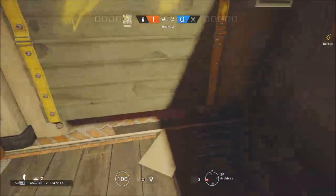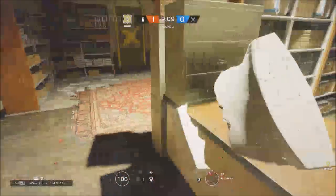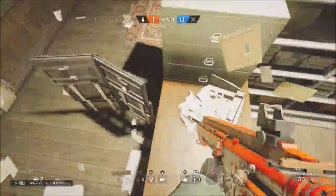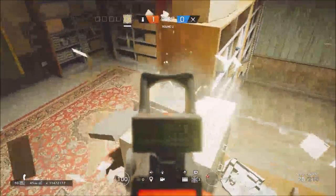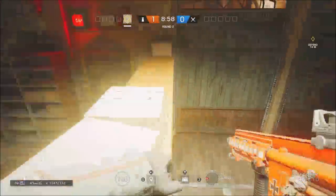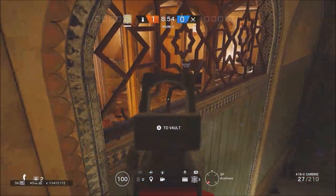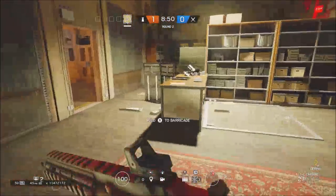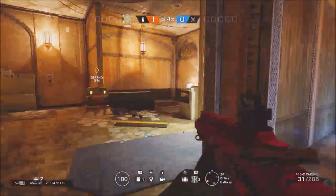But if you do have a teammate that decides to destroy the computer — because they're probably smart and know that enemies might use it to their advantage — you can just place a shield to get up here, shoot the boxes to help, and sprint up here. And you're up here. A lot of people don't know this, but you can vault through this like that. I've gotten a few 4Ks and 3Ks with that.